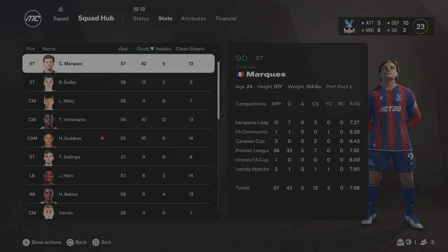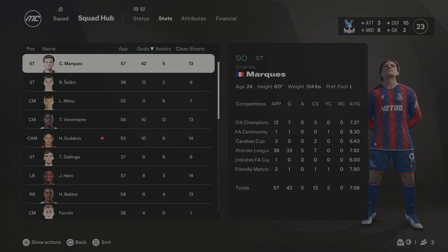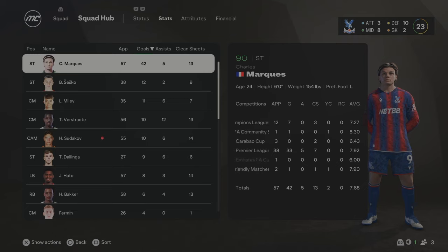This concludes the Crystal Palace 10-season takeover — what an absolutely insane rebuild! We won a lot of trophies — in fact, we won all the trophies on offer. The two standout ones for me were winning the FA Cup and Carabao Cup for the first time in Crystal Palace's history. The full trophy haul: Carabao Cup, FA Cup twice, Conference League, Champions League, and the Premier League four times. Thank you guys for watching — make sure to leave a like, comment any teams you want me to rebuild in future videos, and subscribe if you're new. Peace!